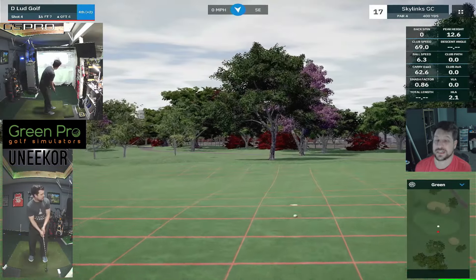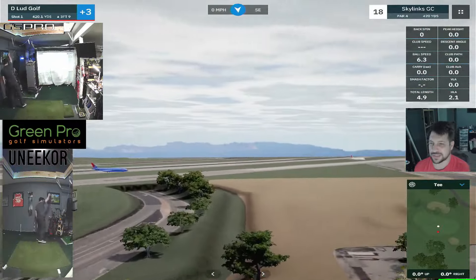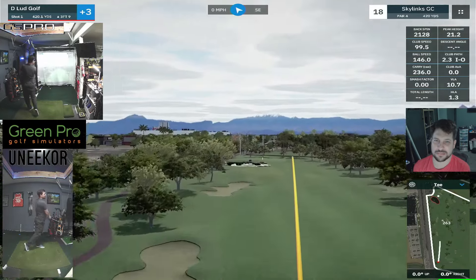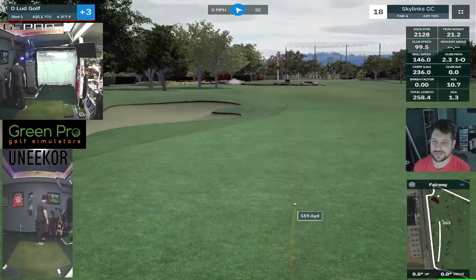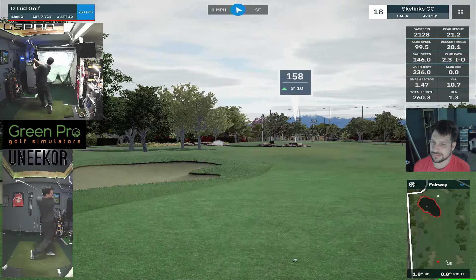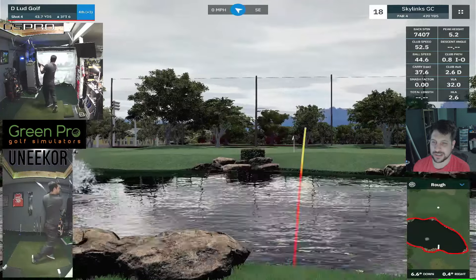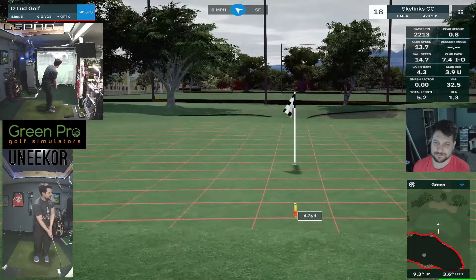And it's short. Last hole of the day, we're sitting at plus 3. Be nice to birdie it. Let's see if we can get to plus 2 — 420-yard par 4 though, it's going to be tough. Hit about as good of a drive as I could under the circumstances and we'll have 157 in. I know this is a bad shot, so be prepared. And I just rolled the face — straight left, found the water. Trying to chicken-wing something across the water, came up short.